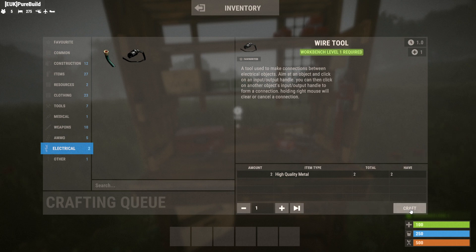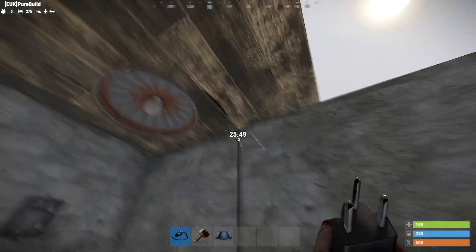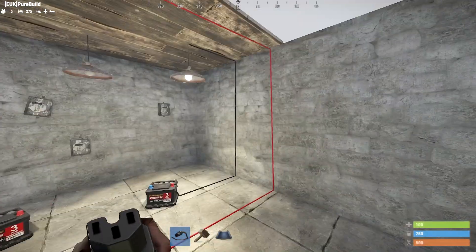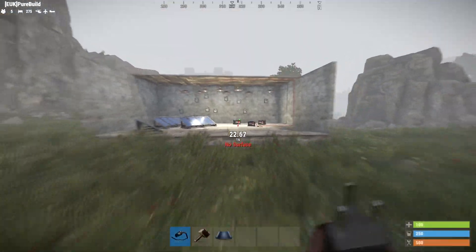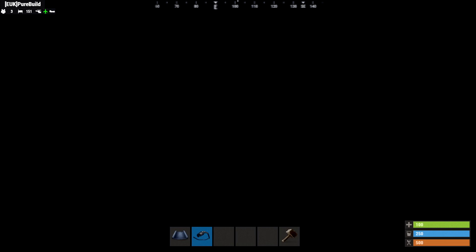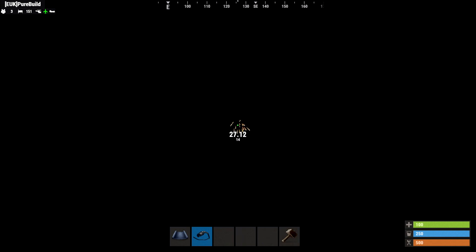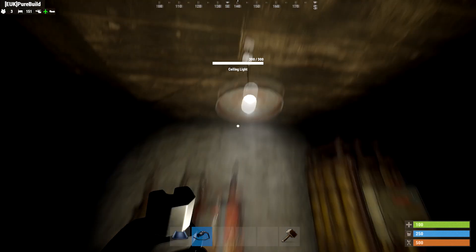Now it's starting to get dark, so let's wire up the ceiling light. For this, you'll need a wire tool. You can craft these quickly and cheaply from the get-go, standing in front of a level 1 workbench — all you need is two high-qual. These last forever, they don't break, they don't expire. You can use them to wire things through walls and ceilings, with the only limitation being the maximum length per connection. Simply make sure the wire tool is in your hand, connect one end to the power out of the battery, and the other end goes into the power in of the light.